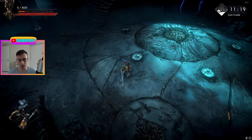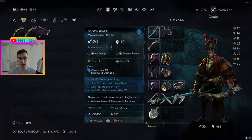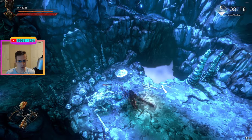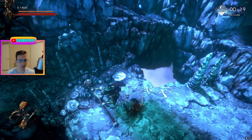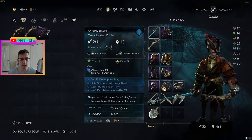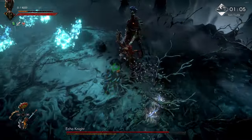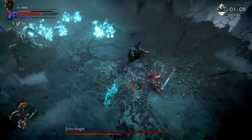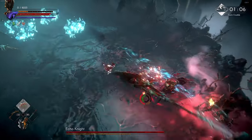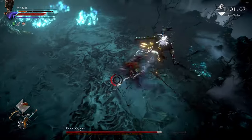Another interesting property is it has cold damage built in, making it very good at building up the freeze status. If you don't know, the freeze status causes enemies to no longer be able to move or take action for a few seconds — it's very strong. Because this weapon is fast, it's very good at generating focus. It's a utility weapon: it does decent damage, but its primary function — similar to dual daggers — is to build up status effects quickly and funnel damage into other aspects of your build.